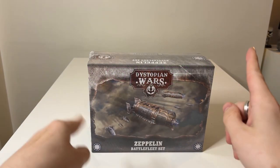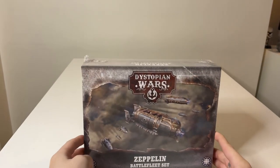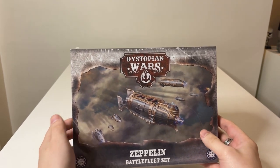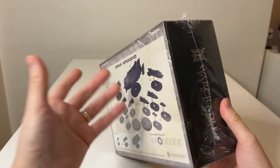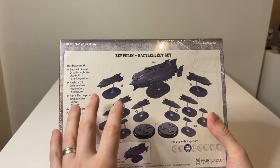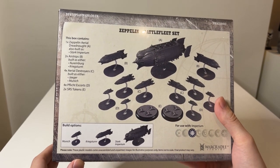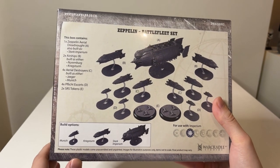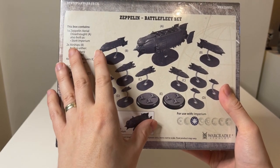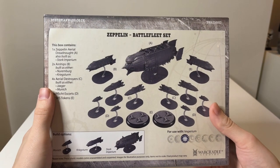Hello everyone and welcome for another video of Love and War Games. In this video we are opening the Zeppelin Battle Fleet set for the Imperium. This set is something we had already seen in the Sturginium Skies box, where we had a lot of Imperium ships including the air part facing off the Crown. Now it is available to buy for people that don't want to buy a large starter set or just want reinforcements. It's not the entire Imperium half from Sturginium Skies — this is only the air elements, so no cruisers and destroyers here.